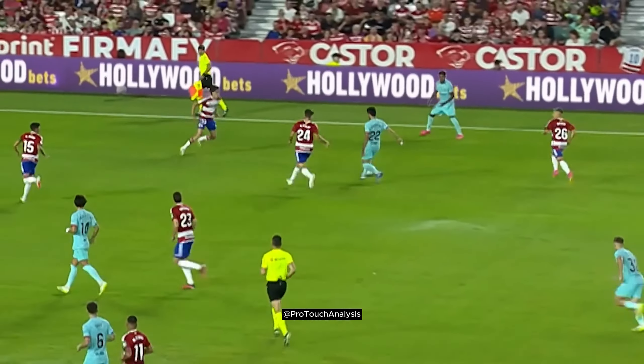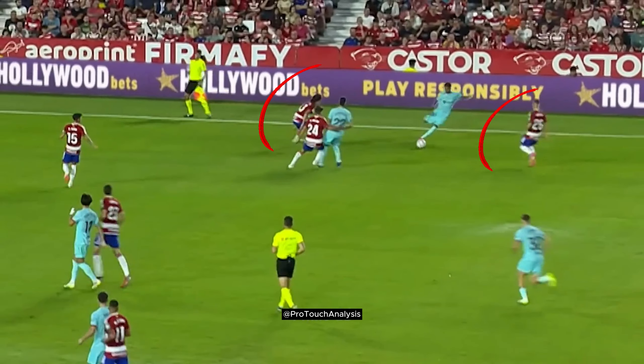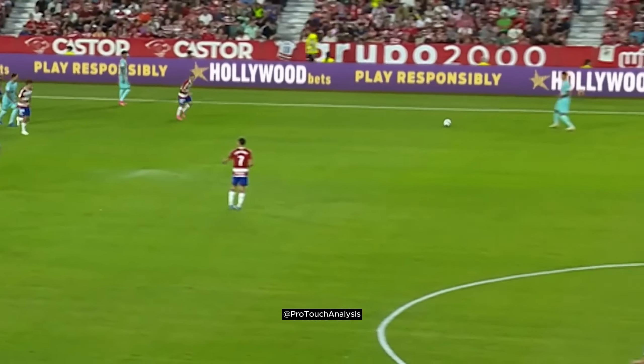The space is very tight with three opponents beginning to close Lamine down. He plays the ball back to his teammate first time in space to maintain possession.